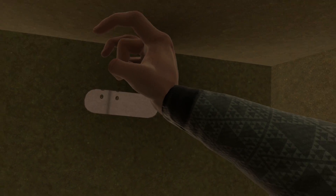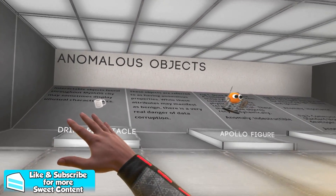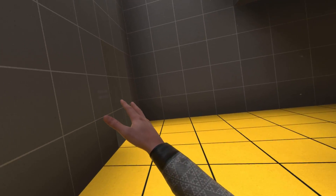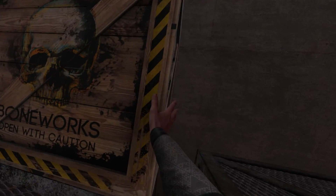Oh my gosh, we're doing it guys! Okay, so this is where you unlock the sandbox mode. As you can see, we archived all of the items at the beginning. So if you go over here, you see this door — this invisible door? This is the sandbox area. You just push it open and boom. And right here you got to break this open.